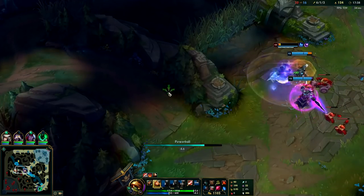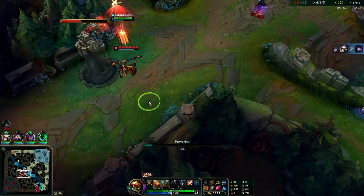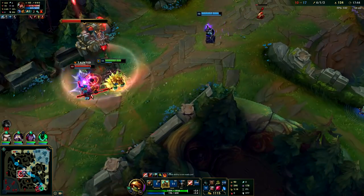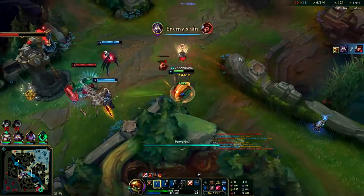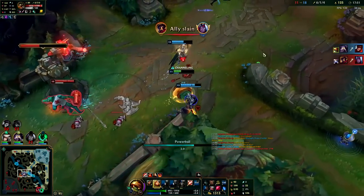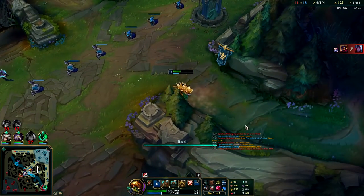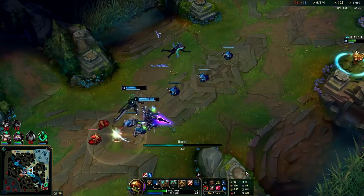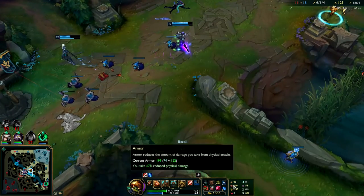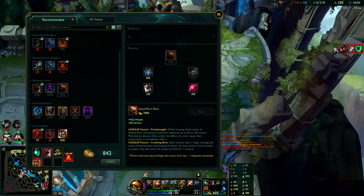Fiddlesticks is really far up - he's dead. I'm going to get him under the turret. I'll red smite him and he's dead. You see how we tank the turret like it was nothing - four or five shots while Wukong was hitting us. That's the beautiful thing about Rammus: the more items you get, especially armor and health, the better you can tank turrets. You have reasonable damage as well, so you just have to figure out how far you can push this champ.